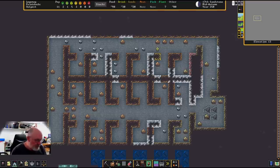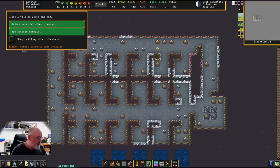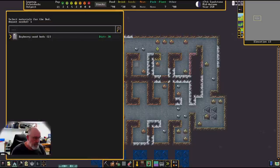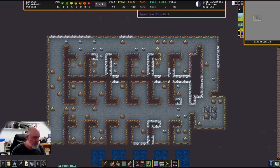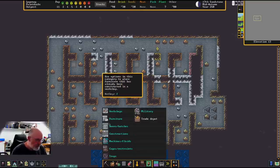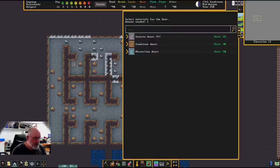To build bedrooms, go to Build > Furniture > Bed. Make sure you have 'keep building after placement' ticked, and place a bed in each of the different little areas. I've run out of beds after placing six. Now we also need doors — you need both beds and doors to complete a bedroom — and we've got plenty of doors.